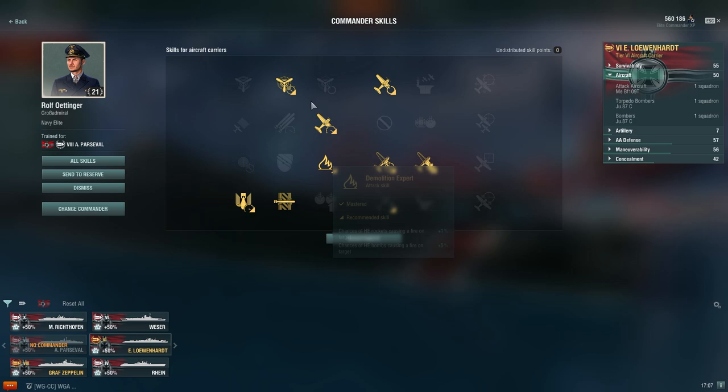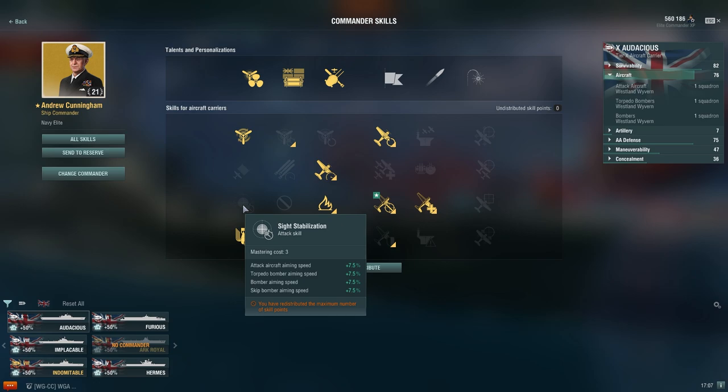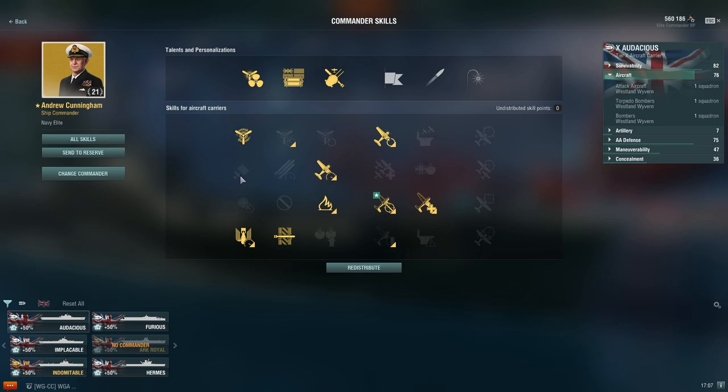The last nation we'll talk about is the British carriers. With their special trait, you don't have to take side stabilization because their aiming speeds are very fast, freeing up three points for whatever else you want. Not only that, the arming distance of their torpedoes is very short, so you can use those two points elsewhere as well. The usual five, into bomber flight control, into demolition expert, and then last gasp.